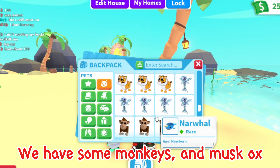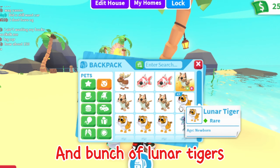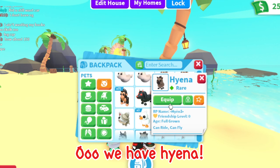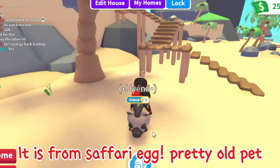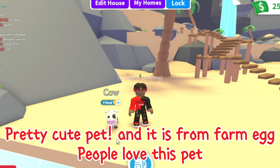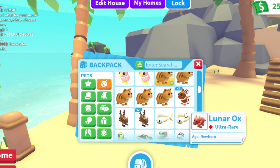We have some monkeys and musk ox, and a bunch of lunar tigers. We have a hyena — it is pretty nice honestly. It is from the Safari Egg, a pretty old pet. And we have a cow — pretty cute pet, and it is from the Farm Egg. People love this pet.